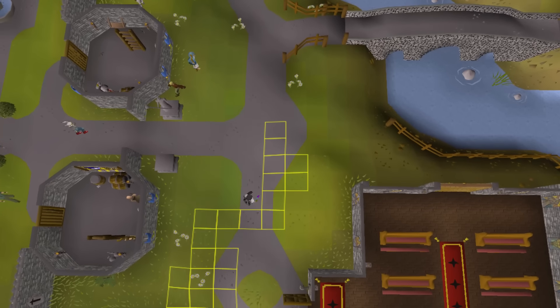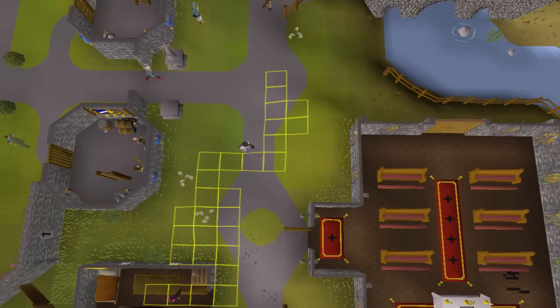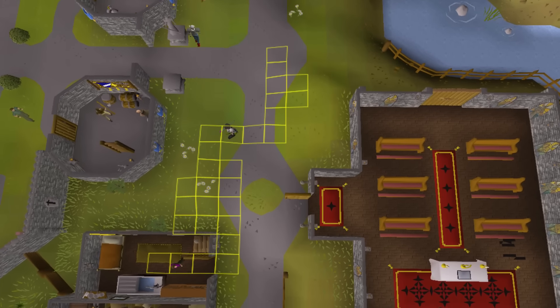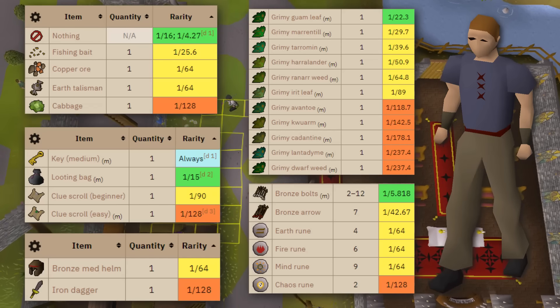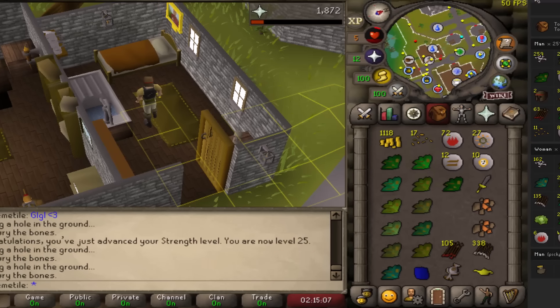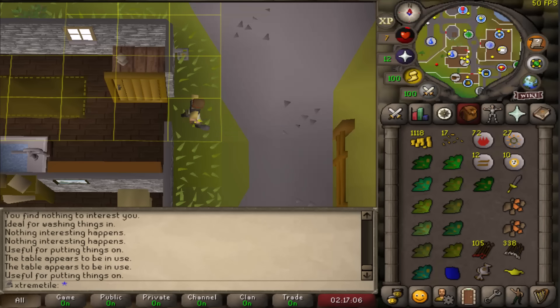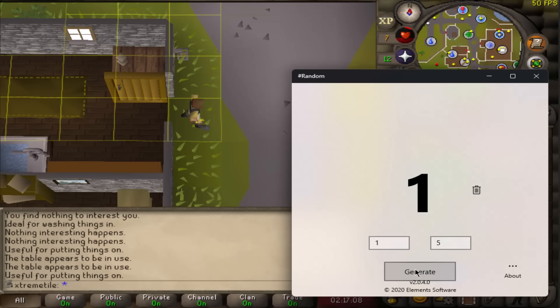Quick refresher from episode one. After starting on our spawn tile, we worked our way south to this man's house, where we unlocked our first challenge: the man drop table. After spending about six hours punching the man to death, we managed to complete every item on his drop table, allowing us to continue rolling more tiles, which is where we left off at the end of the last episode.